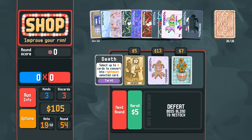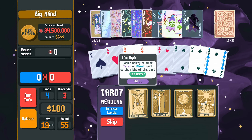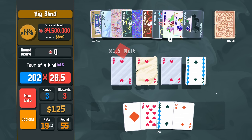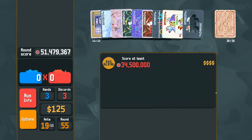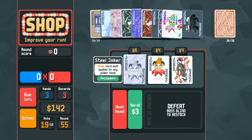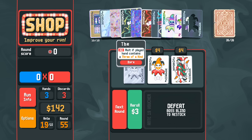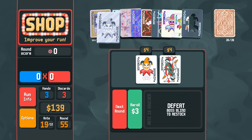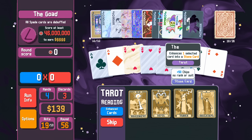Nope. Bill nope — death card, nice but no room. Cash — probably yes. Now our four of a kind base scoring is pretty high. So when we play the steel cards — ah, that would be glorious, that would actually be great. Might be better than the trio honestly. All spades are debuffed — I can handle that. Random joker, gold card, stone card, lucky card — lucky deuce.